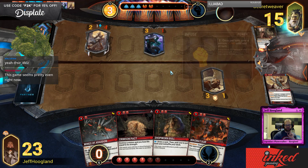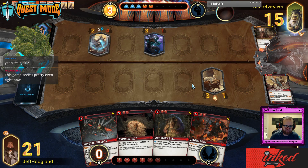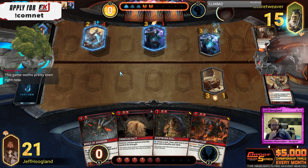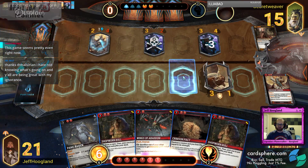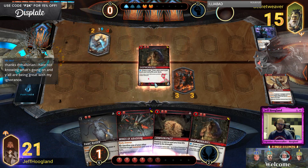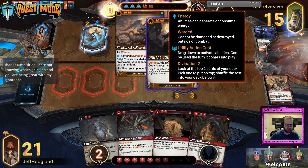Oh yeah I forgot they could pump that up — that's fine. This still works out okay. My power is Impel — to move my thing, so I can have this get a move action, slide it down, have this finish here, and have Wings of Abaddon kill this. I'll burn a bowl here. Usually you want to get to eight or nine resources — makes double-spelling a little easier. This thing is Divinationing every turn, which is stacking their deck a little bit.